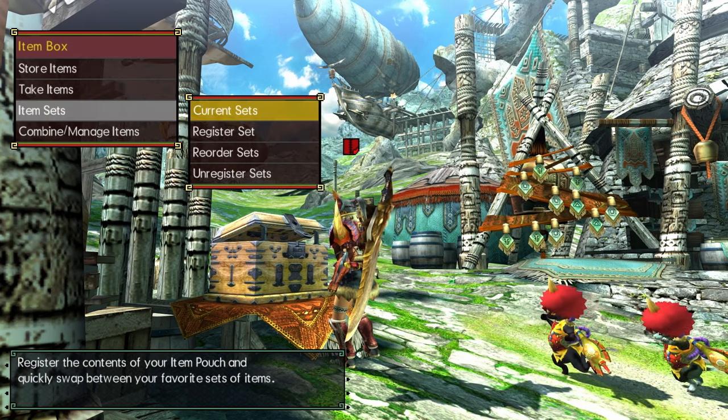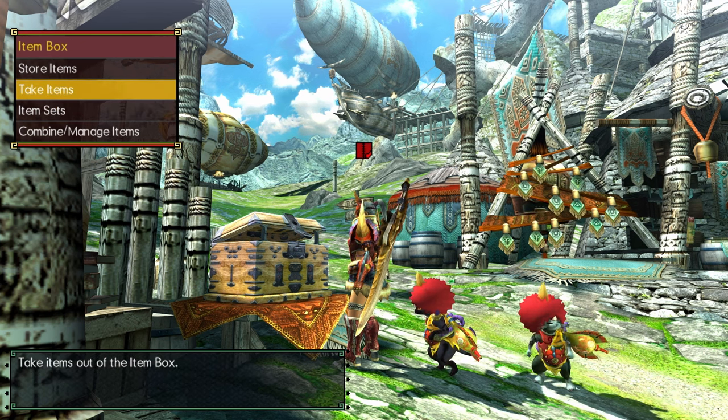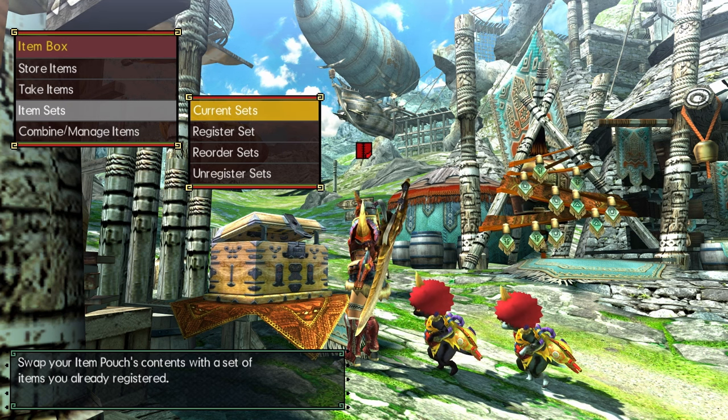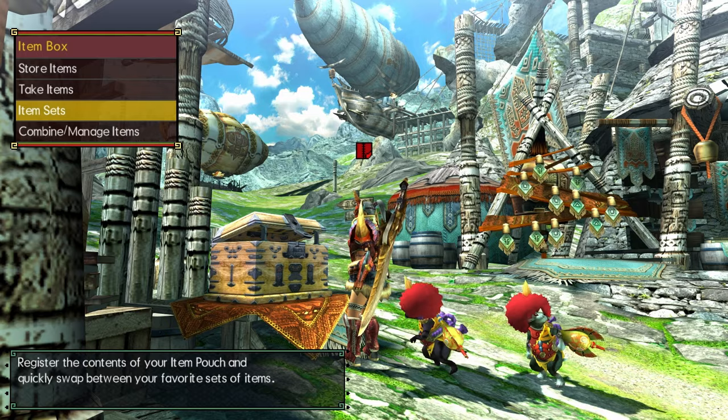I also got a new set of armor going. As I said, I was going to go farm out the Tetsukaba stuff, which I ended up doing. Finally got all that out of the way, got a few extra skills in there too. At the moment we have Punishing Draw, which is a stun on hit, as well as Health Boost Max, which is nice.